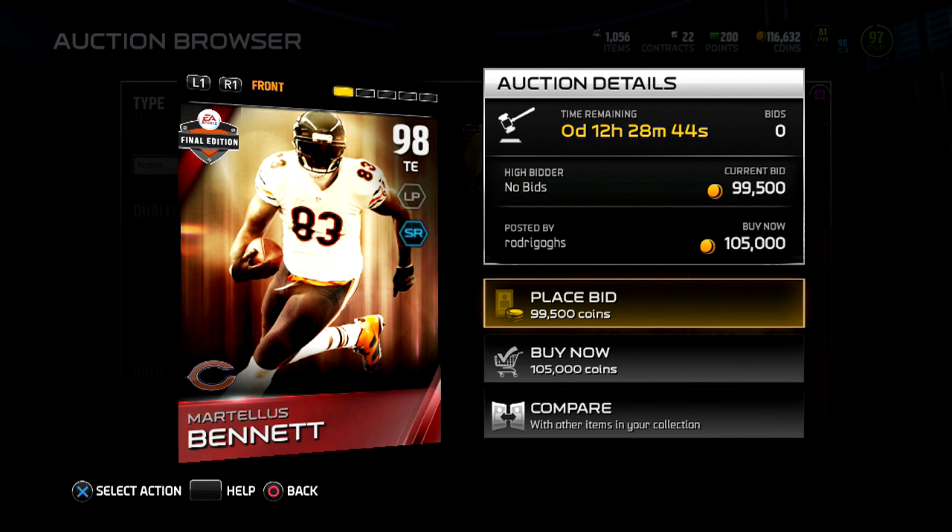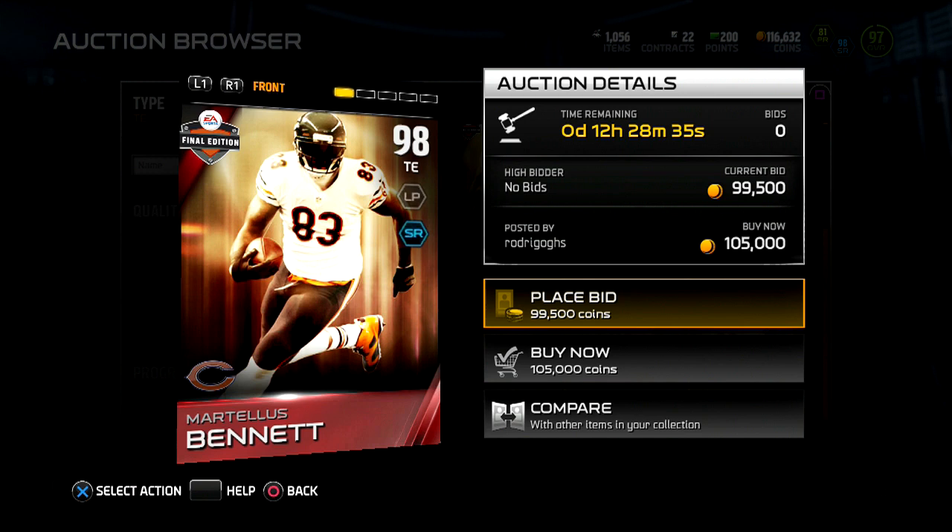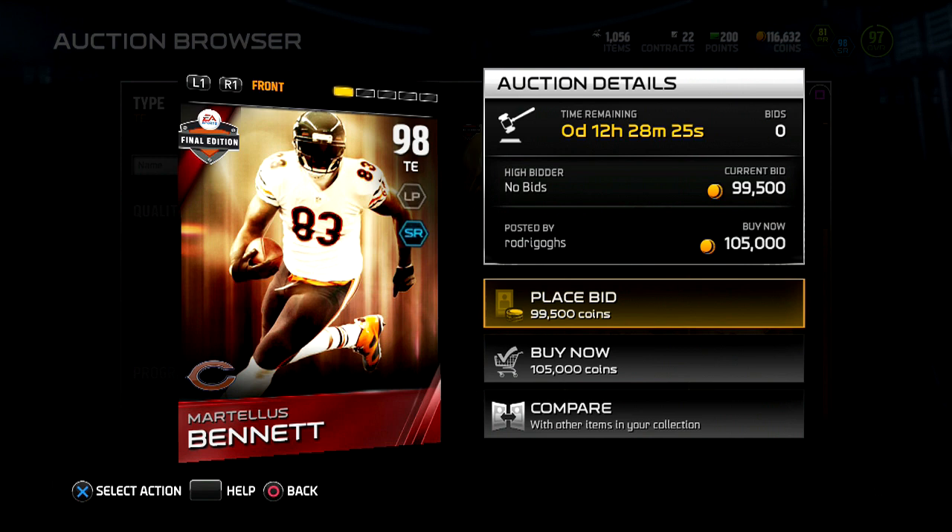Let's go ahead and look at this Michael Bennett card — I actually like this card. I'm thinking about using him in a double tight end set with Vernon Davis, because their stats are kind of identical. Michael Bennett, who I keep calling Martelius Bennett, is about six-six.